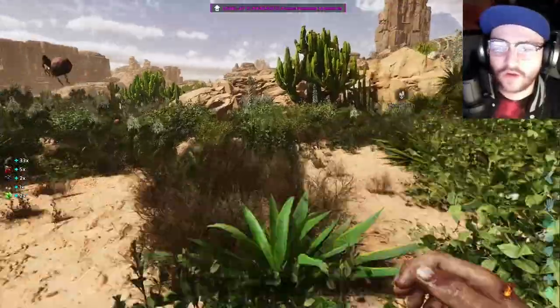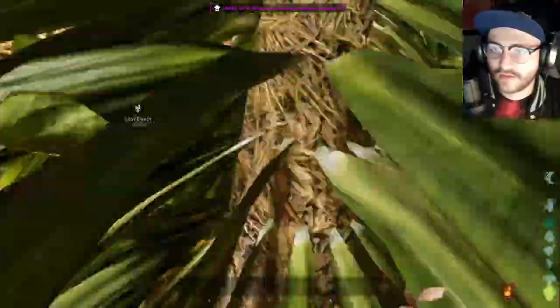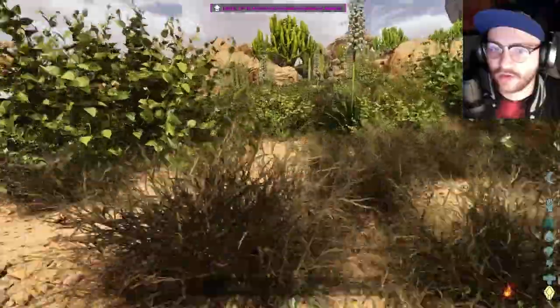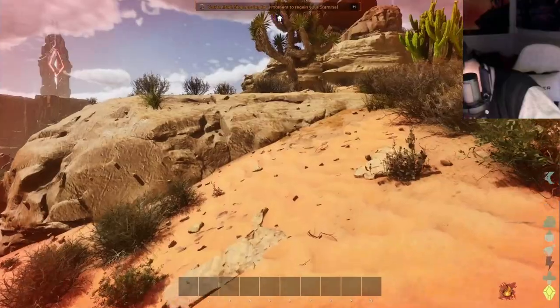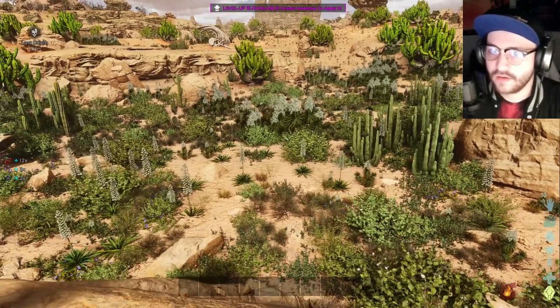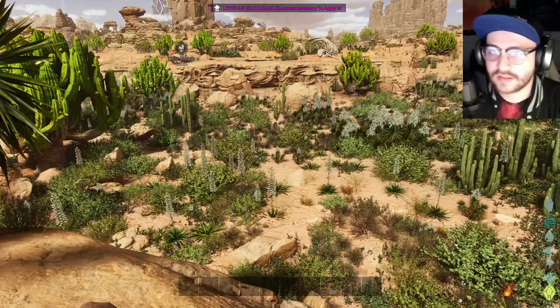Yeah, these purple things — oh no, a raptor! Those purple flowers I think are giving me health, which is very good. Actually, what if I just built right here in this little valley? There are a lot of cactuses, I could get water just from looking at the map.